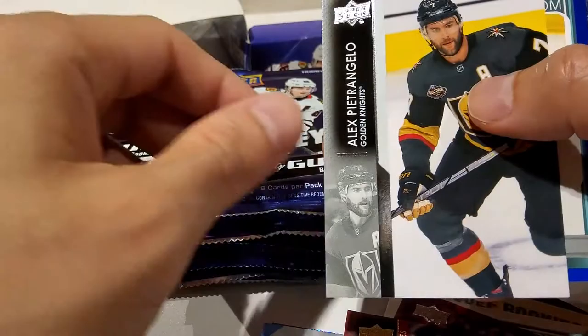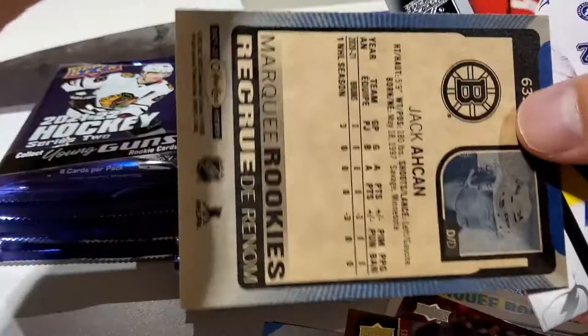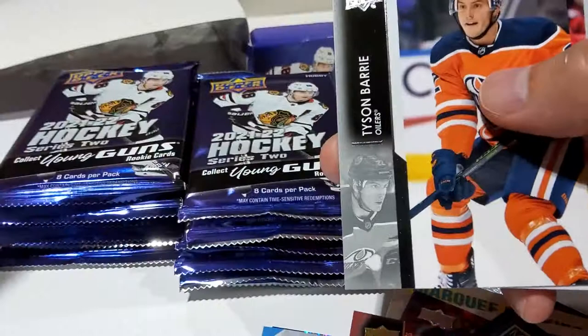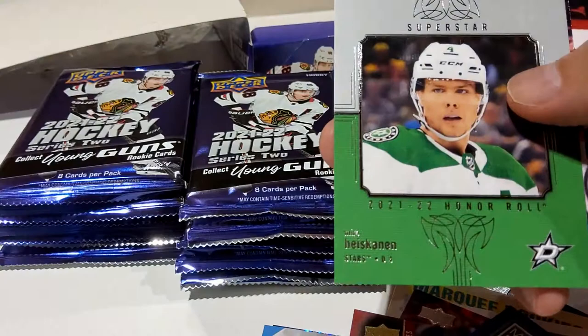I don't know what the Blues card is numbered out of — we'll check later. Brayden Point, Roop Hintz, and Alex Ovechkin. At least I got an Ovi — that's not too bad! Phil Kessel, the hot dog eater. Tyson Barrie, Vincent Trocheck, and Mikko Rantanen — he's pretty good, I like him. Colton Parayko, Braden Holtby, and the Kraken jersey card.